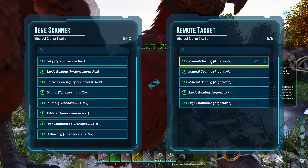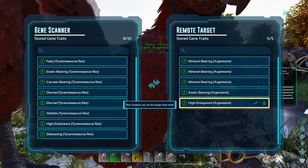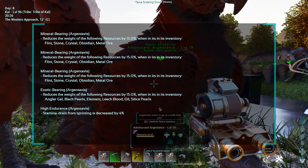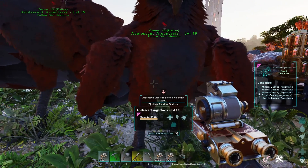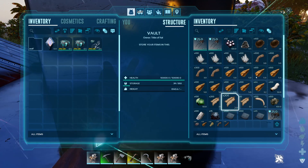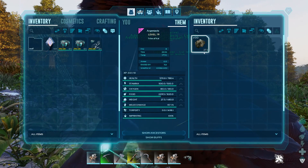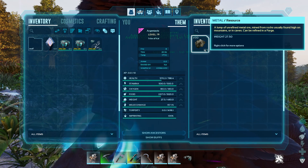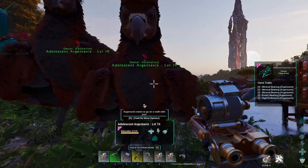Because there are so many traits with different use cases, it's really hard to explain the best way to use them — it really just depends on what you want to do for a target dinosaur. For instance, if I want this RG to be the best mining transport RG for moving metal ore, I can give it double high endurance and triple mineral bearing and get a massive amount of bonuses. This specializes the dinosaur. With the natural reduction plus the weight reduction, the metal weight per 100 goes down to 27.5, which is huge.